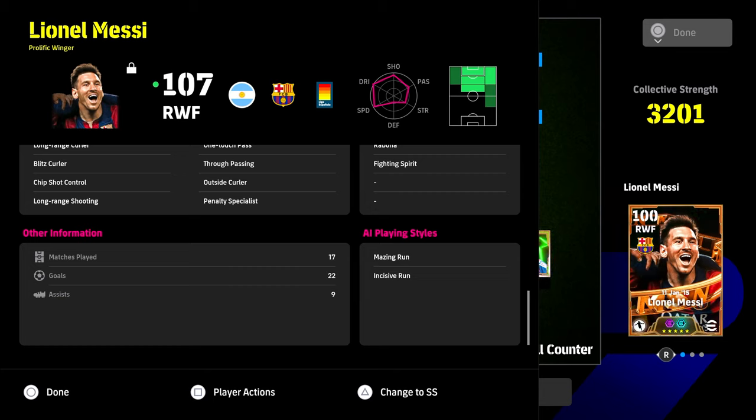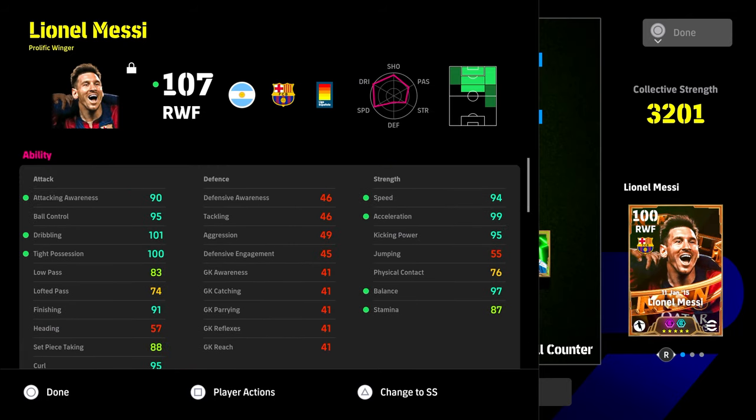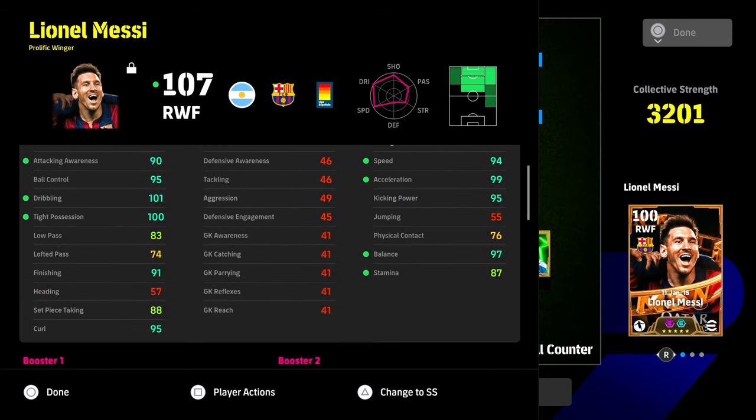He's probably the most overpowered card in the game right now. I'll do a comparison between him and his other versions — there's a lot of content coming with the MSN pack. That build has just been absolutely beasting, insanely so. I don't usually go over 100 or even 95 with stats, but for this Messi having his acceleration and balance over 95 is huge, especially his attacking awareness for a winger.